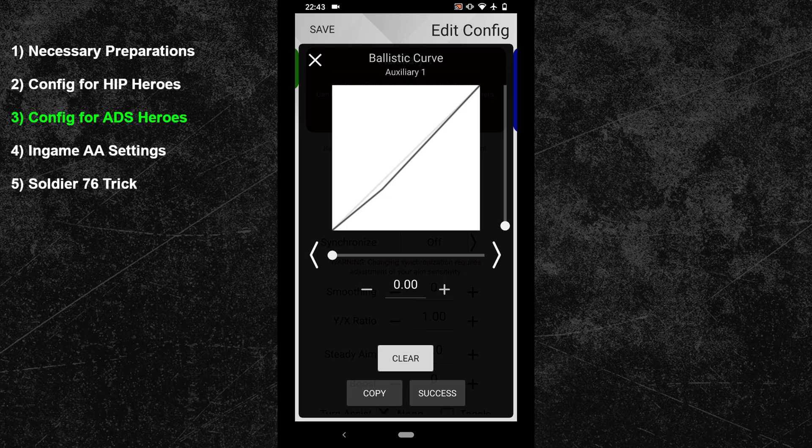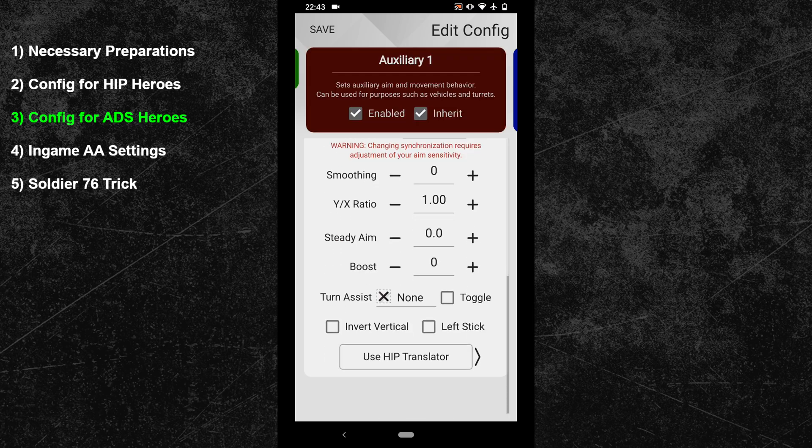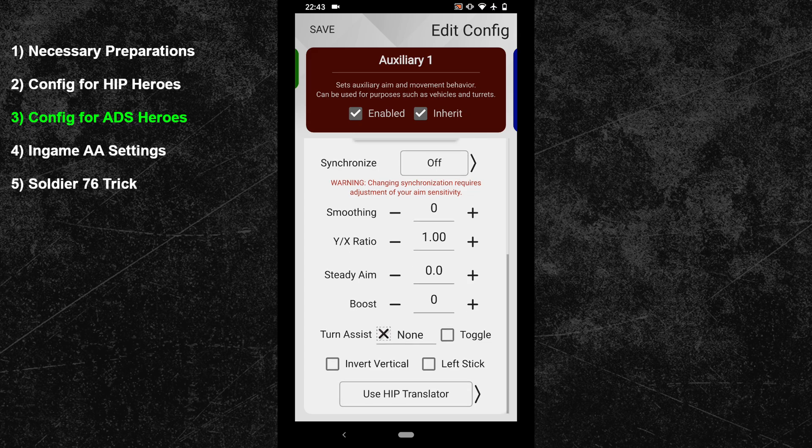Once that is done, close the curve generator and continue with the translator mode. The following change isn't really necessary, but you can switch your translator mode from hip to aim down sights. The two modes are identical in Overwatch, but it's worth knowing this option exists — especially since other games don't share the same aim mechanic across hip and aim down sights. All other settings can remain as they are. Hit the save button in the top left and exit your new sniper configuration.